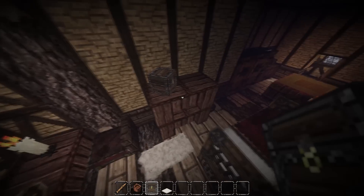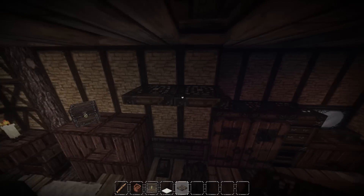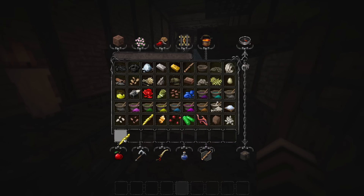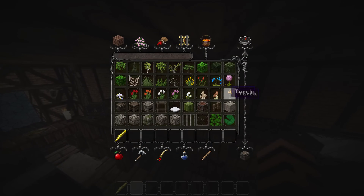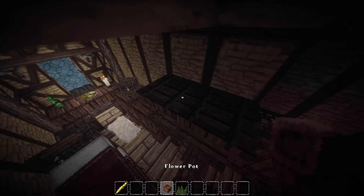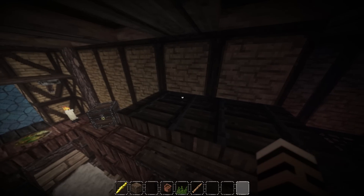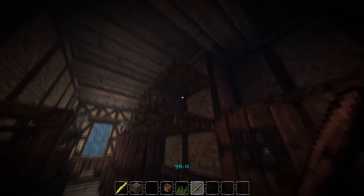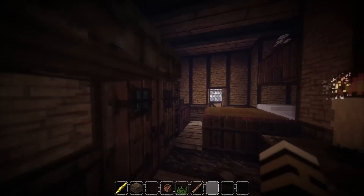There we go, we have that up there — a tiny little chest thing. Anything else before I'm done? Maybe a couple of shelves up here, change them over to the other type because there's too much trap door around. Just do this and that. Up here we'll put a fern — okay, that's not going to cooperate. Put that in there, put the fern on top.